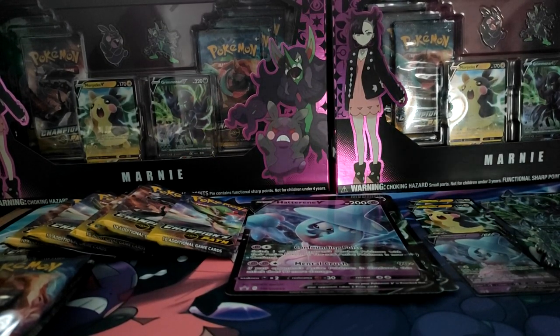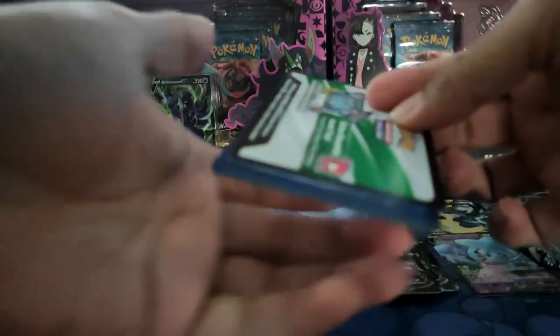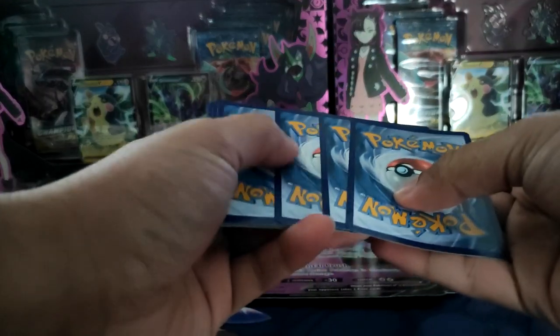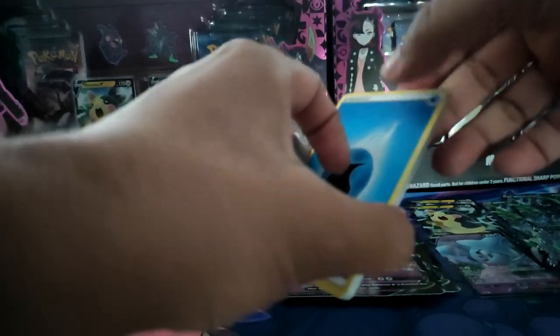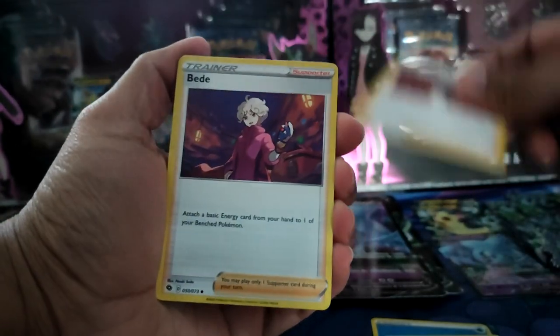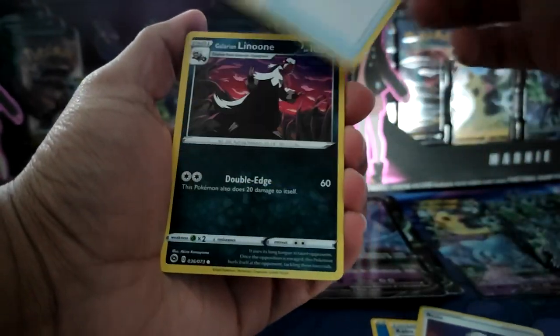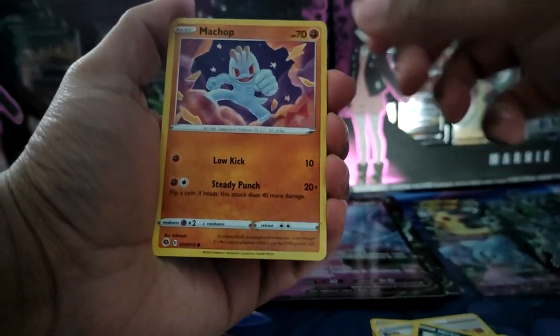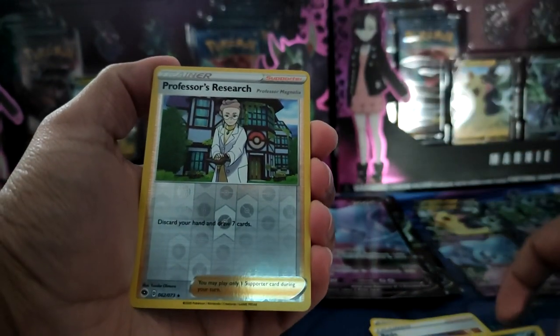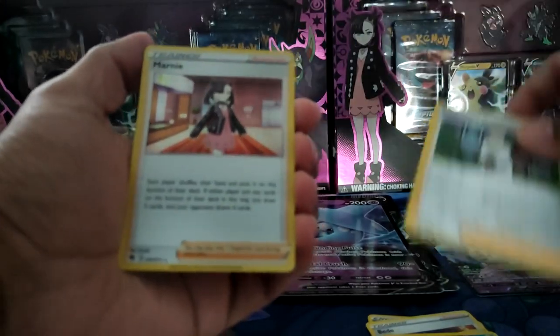It's actually the first time I've opened Champion's Path since it came out because it is hard to get a hold of. The boosters are selling for so much that it's almost better just to sell the packs rather than open them. But it's no fun that way, is it? First pack we've got a Reverse Professor's Research and Marnie Holo.